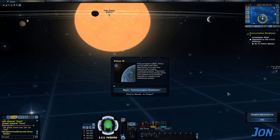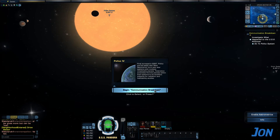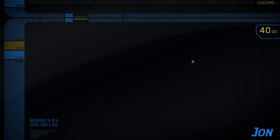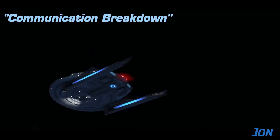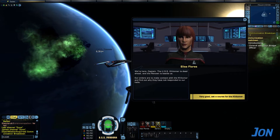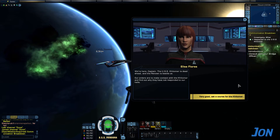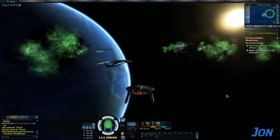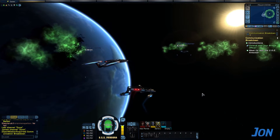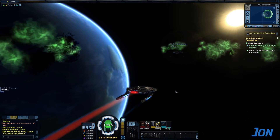The very first thing I always do here is I disable astrometrics, because it looks ridiculous. Begin communication breakdown at Pollux 4. The episode titles are always cute. The USS Kittimer is dead ahead and the Renown is beside us. Our orders are to make contact with the Kittimer and find out why they've not responded to our hails. Find your way to the Kittimer and talk to them — I guess I'll go by myself, giant ship that can defend itself much more easily.